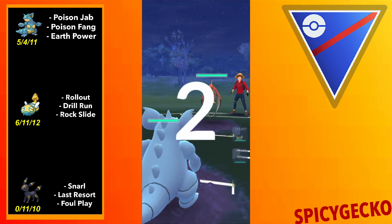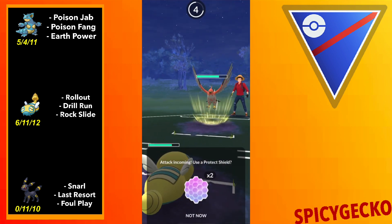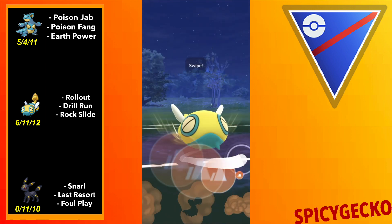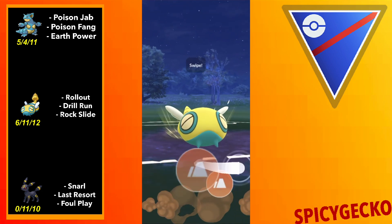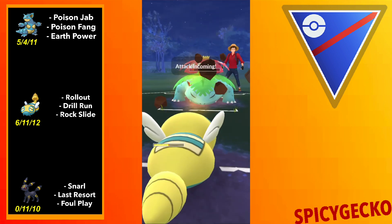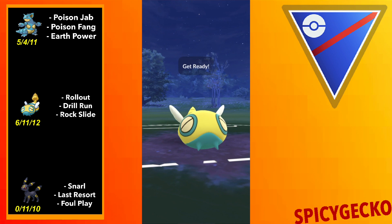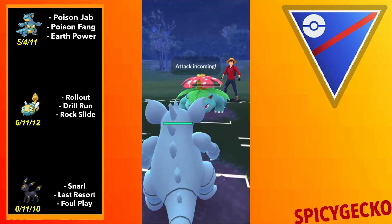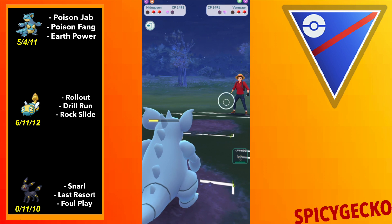Next game, up against a Talonflame. This is going to be kind of tricky. In retrospect I should have just stayed in, but I was hoping I could scare them out. They go for a Brave Bird — not the greatest. They bring in a Venusaur. I do remember this game — this is the one where we barely escape with like 2 HP, because Dunsparce is the boss. We go for a couple more Drill Runs. I probably should have shielded that. Another mistake — I probably should have brought in Umbreon just to Snarl all the way down, because Umbreon could have tanked that Frenzy Plant like a champ.